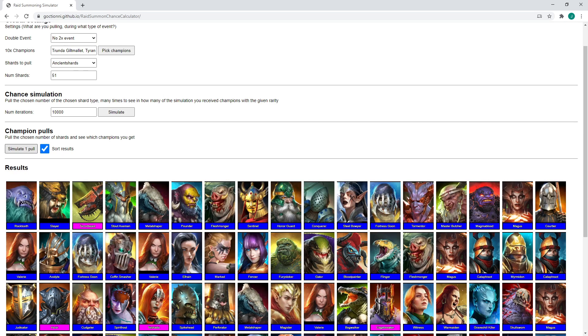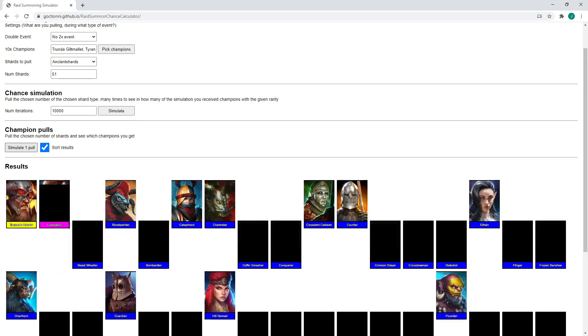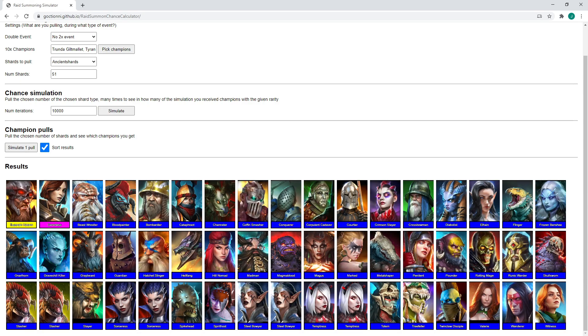Are you ready to start this? I'm kind of excited. I hope we don't get it on the first pull again — like the Sify video where we literally pulled her on the fourth shard. So we'll keep track in hundreds — that's $100 right there. You don't get a legendary, you don't get anything. So I put the 10x champions — Tyrant, Trunda, and Eleanor — in there. I didn't really care about the epics.